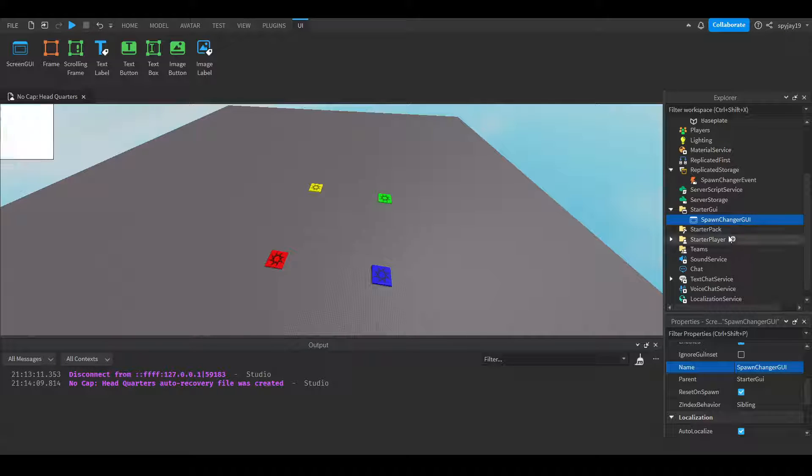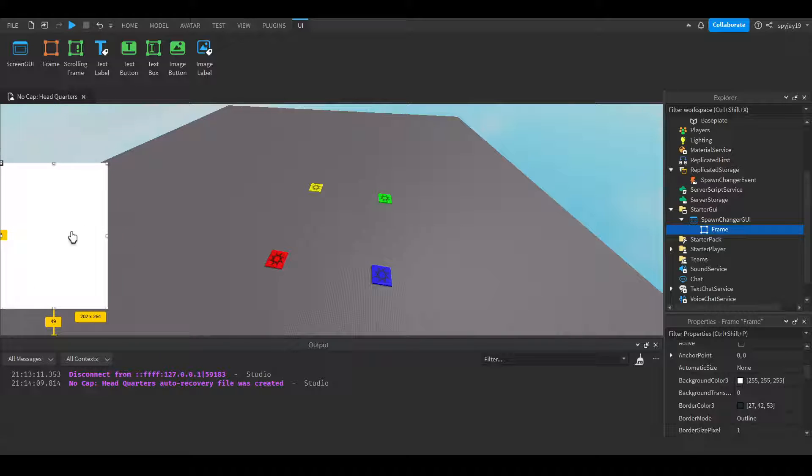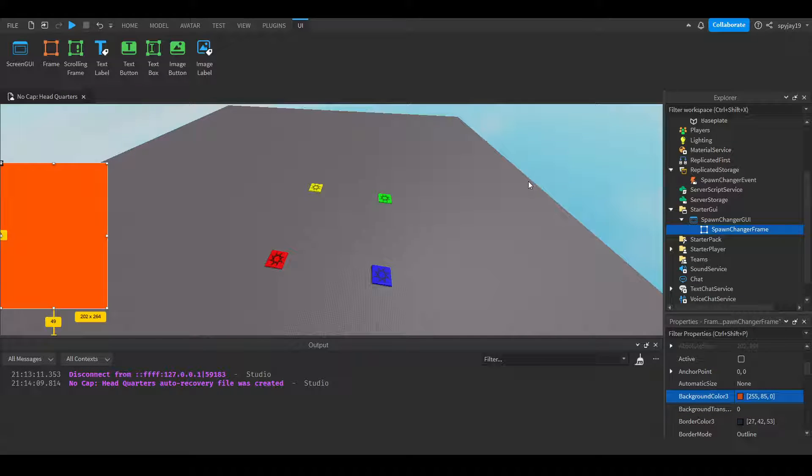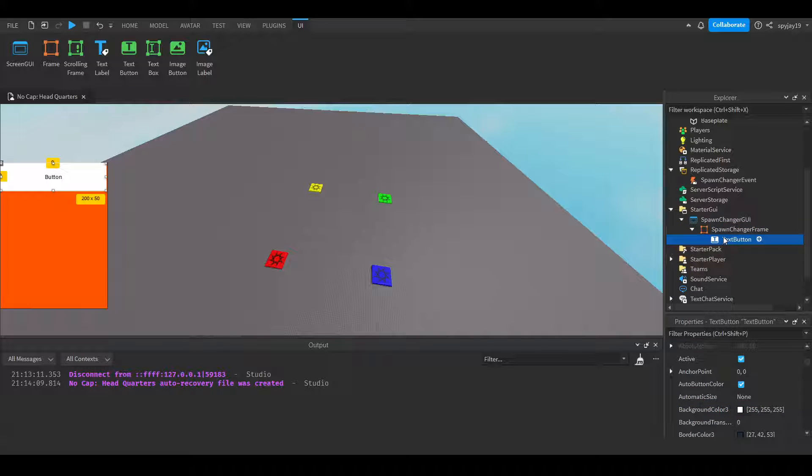Then we'll go into StarterGUI and insert a ScreenGUI, and we'll call this our SpawnChangerGUI. Then we'll insert a Frame, and we will scale this frame — we need it to fit four text buttons. So we'll call this SpawnChangerFrame. Then we can change the color to, like, a nice little bright orange.